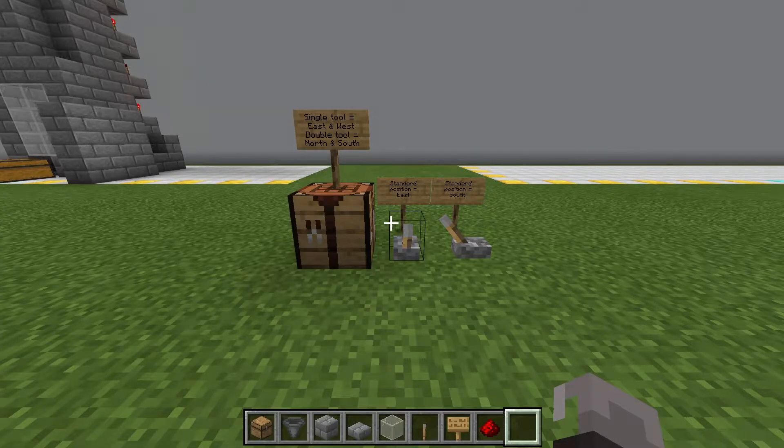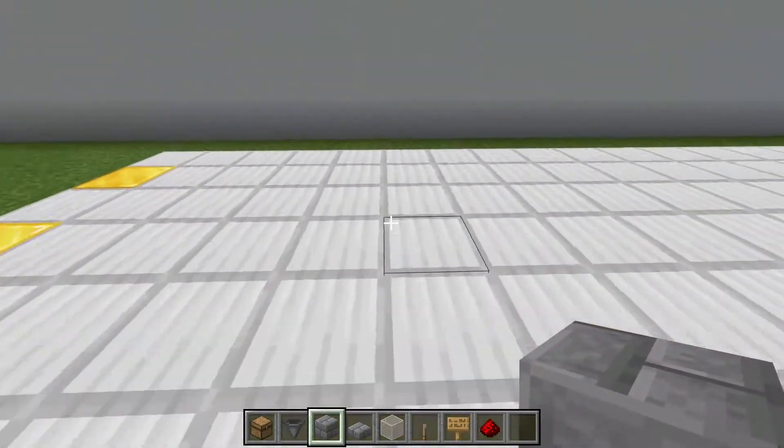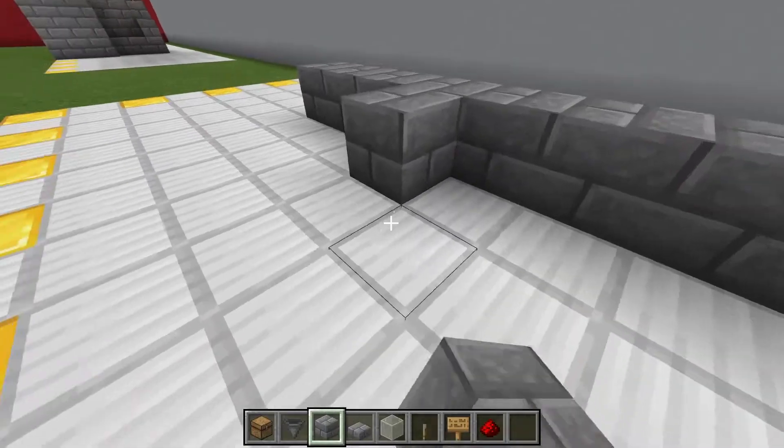Before we start building the farm we need to find out on which side the zombified piglins will spawn. Depending on the direction of the portal they will spawn one block east or south of the portal. I like the following method because it's quick and easy: if we place a crafting table we can see a single tool points to the east and west, and therefore the double tool points north and south. When placing a lever it will always start in the position east or south. So when we place the lever next to the crafting table we know exactly what is east and what is south. For the portal placement, on the side that the zombie piglins spawn we need the mob transport to be. In this case it is east, and therefore we need the portal to be here and the mob transport here.